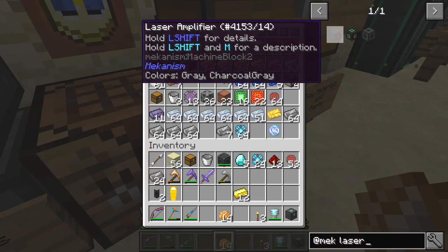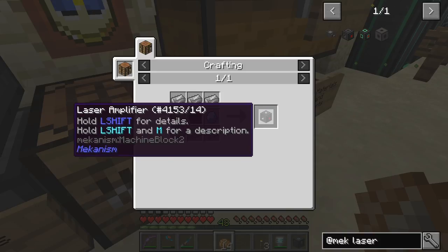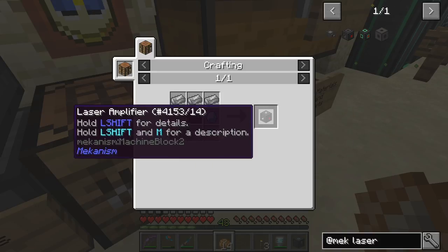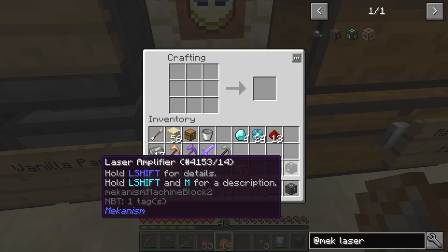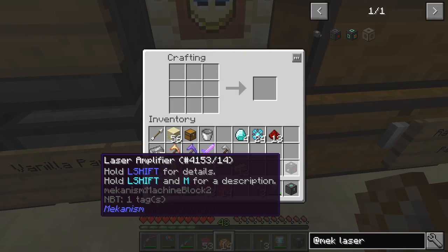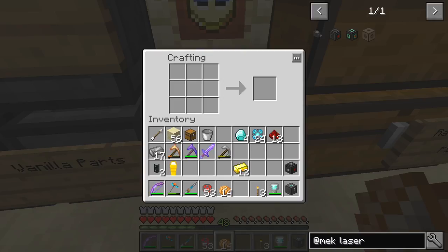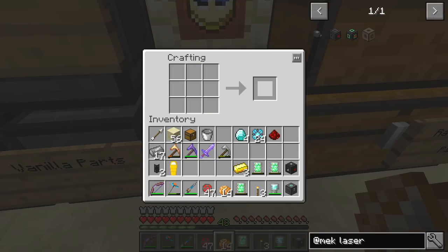What the laser amplifier does is collect energy to start the reactor, but it needs a lot of energy — around one gigajoule of power. The recipe requires a basic energy cube in the inventory, so it shouldn't be a problem to make it. Even though the basic energy cube is charged up, this should already have a little bit of energy into it.